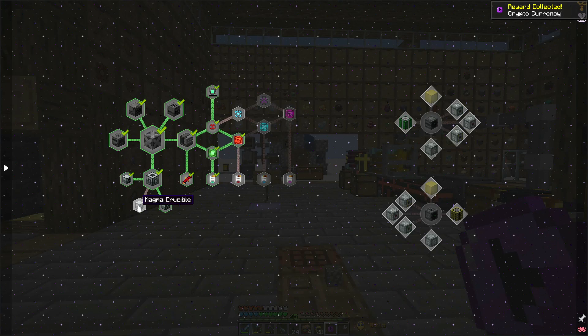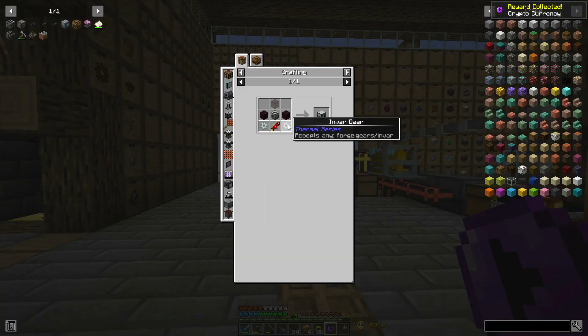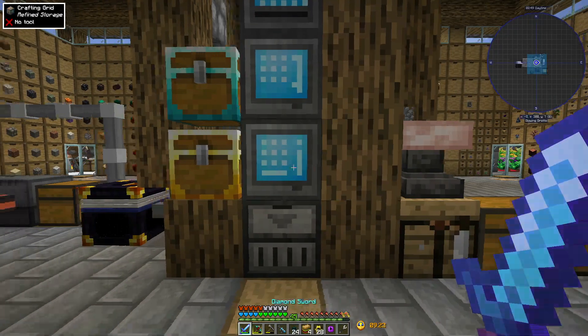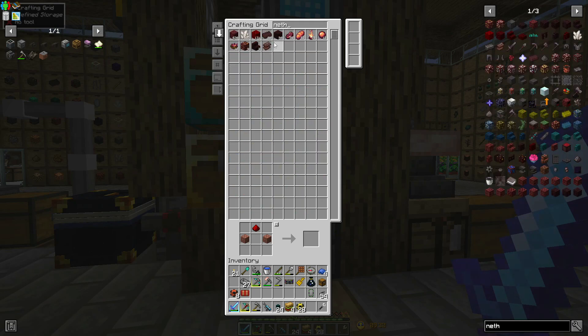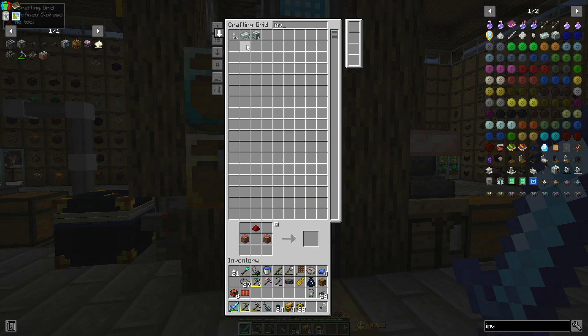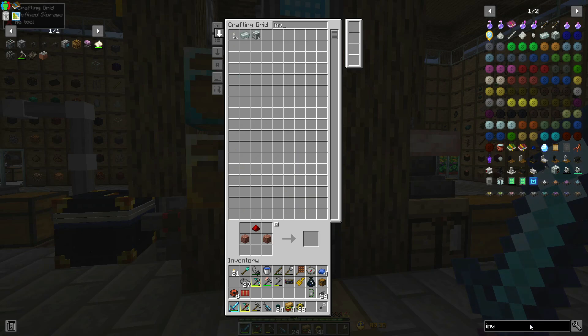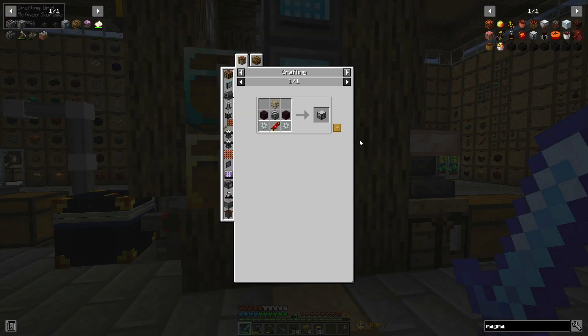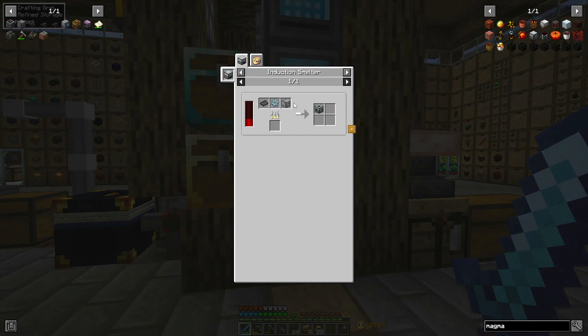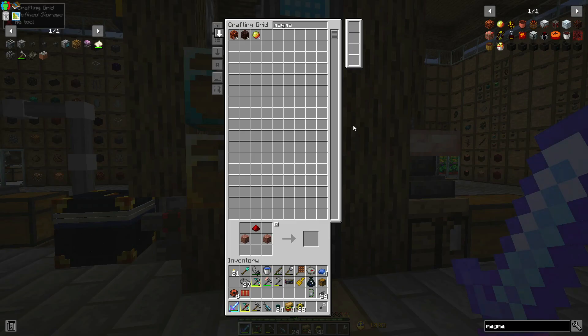Let's take that one. We've got one more — the magma crucible. Some invar gears and some nether bricks. I've got some nether. Do I have any invar? Got a little bit. Okay so that's a magma crucible. I don't have the machine frame. Here's our induction smelter recipe: iron plate, tin gear, block of steel. So let's set this up — let's go here and say machine frame.